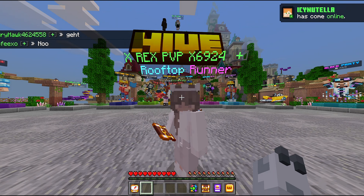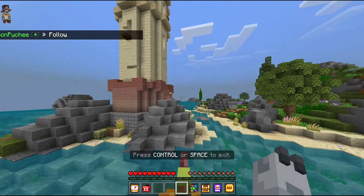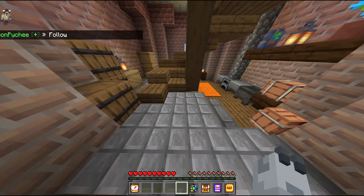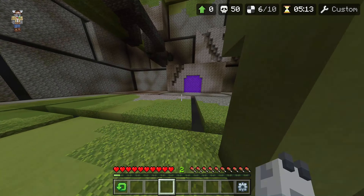The Dora the Explorer hub title has moved locations and is now inside the lighthouse on the edge of the main island. The Dora the Explorer hub title does move location every time there is a major update, so make sure to claim it fast.